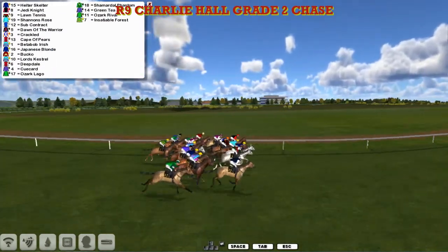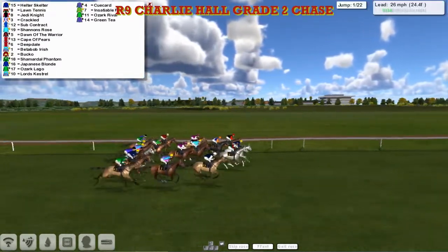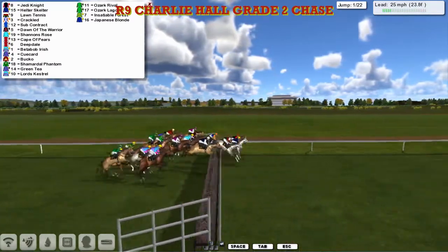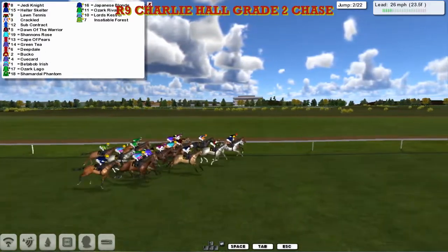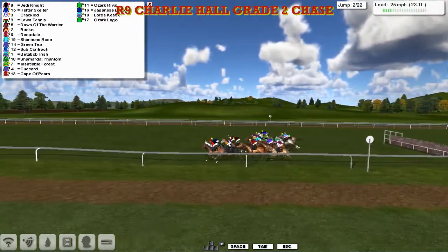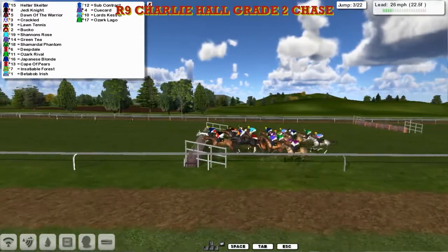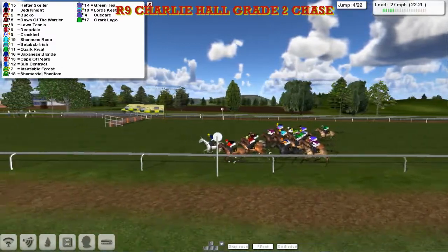Called in and away, good big field for this then. Prestigious early season chase and it looks like the greys are going to the fore — Helter Skelter and Lawn Tennis. There's another grey in the field as well, just somewhere towards the back. The third grey is one of David Robertson's — I think it's Lords Kestrel as they get over number two, and they're all safely over that one. They get to fence number three and they're all safely over that one, with Helter Skelter settled down in front.